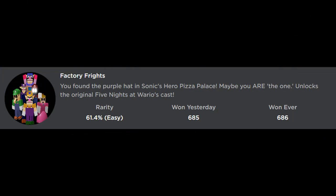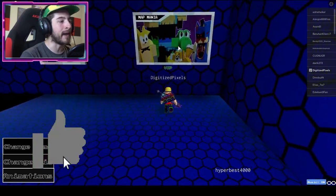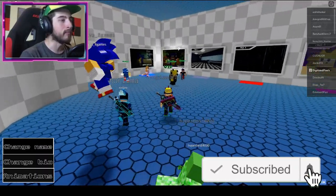Maybe you are the one to unlock the original Five Nights at Wario's cast. To get this, head over here then go to the right and go to Map Mania. You just gotta bump into that area - sometimes it sends you back if you're not quick enough to leave. There we go.